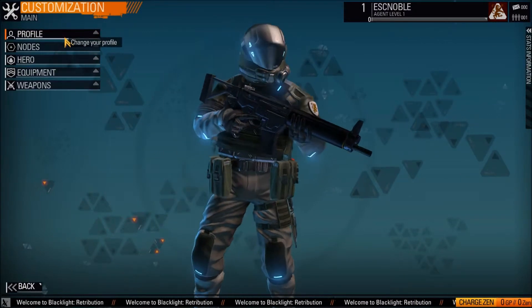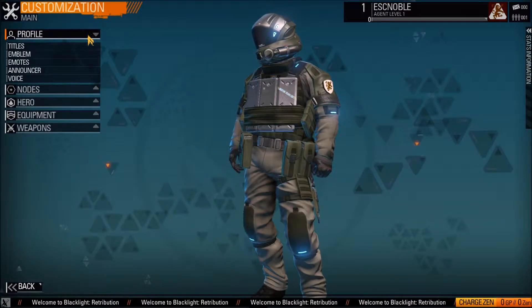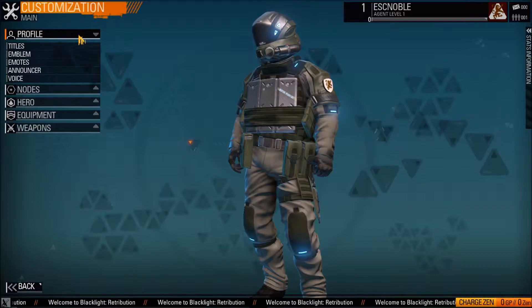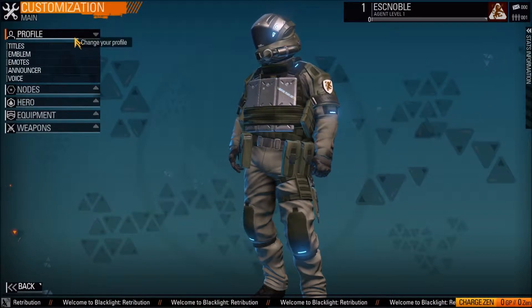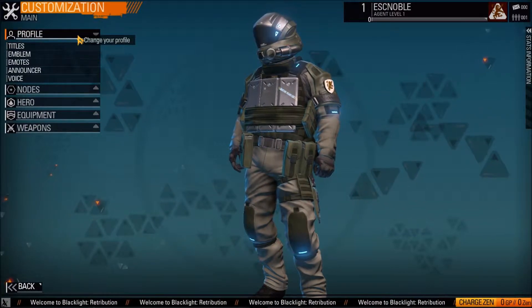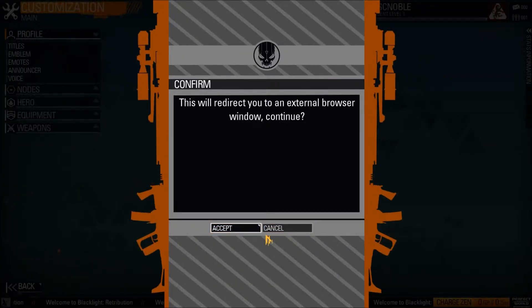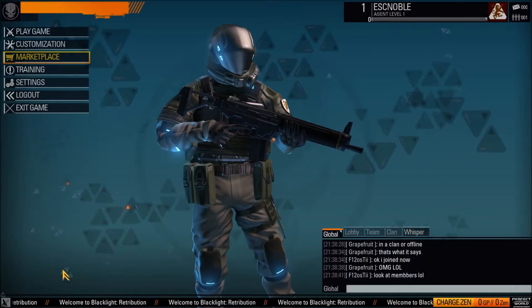It looks like a lot of fun. There's a ton of customization, stuff I haven't really looked at, and I think Sinjin you should cover the customization. So just where we started, we're looking at profiles. What I like to do is just go into Marketplace, because that's where you're going to see everything anyway.